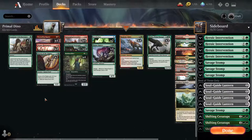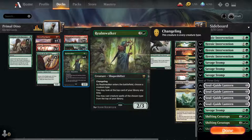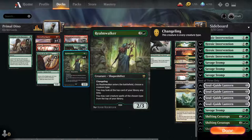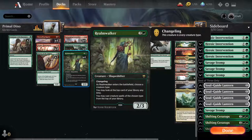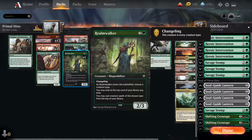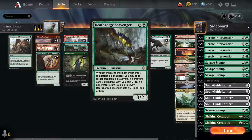Realmwalker — had to revisit it. It's been hit or miss but I love it, so I'll try it out for quite some time to really get a good feel for it. I think there's something there for sure, so I really wanted to try and make it work as much as I can. We certainly have lots of dinos so that's good. As you saw before — Death Gorge.